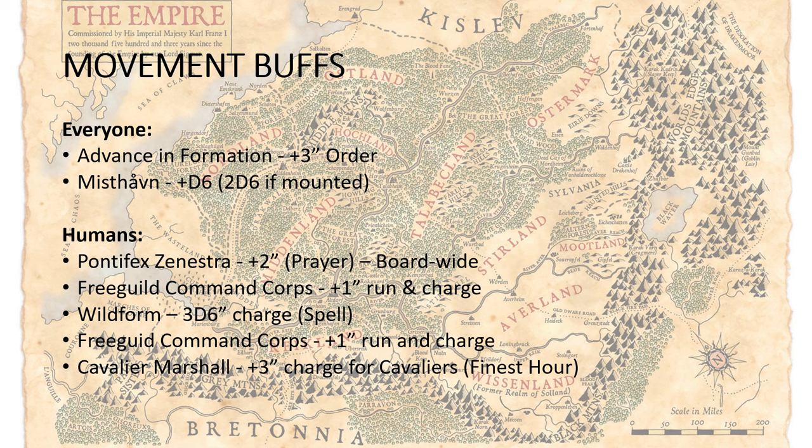And probably a bit later on in the game where you can get around a little bit more easily because some of the board has really been cleared out of enemies. Mid-game is going to be more about that movement kind of around the edges, stealing objectives and all of those sorts of things, giving you advantages there. Things specifically for humans: Pontifex Zenestra has a prayer that can give you plus 2 inches board-wide to all of your humans. It's a prayer that is successfully chanted on a 3, so this is going to be a third of the time — meaning probably 2 turns out of 5 a game that you don't get this buff. So not being able to control it and get it when you want it is going to be a problem.